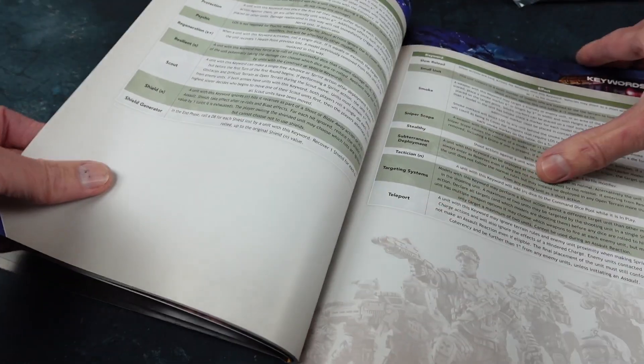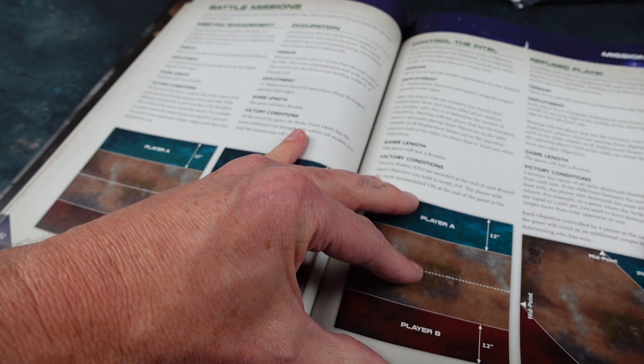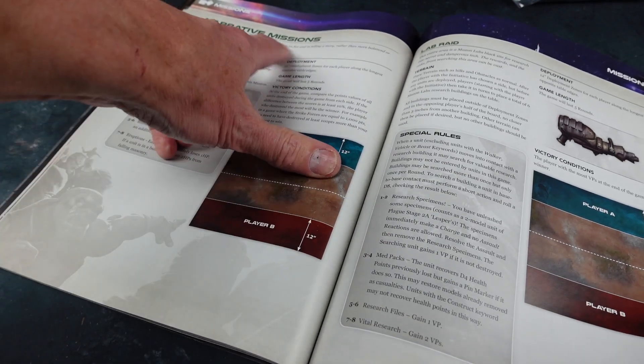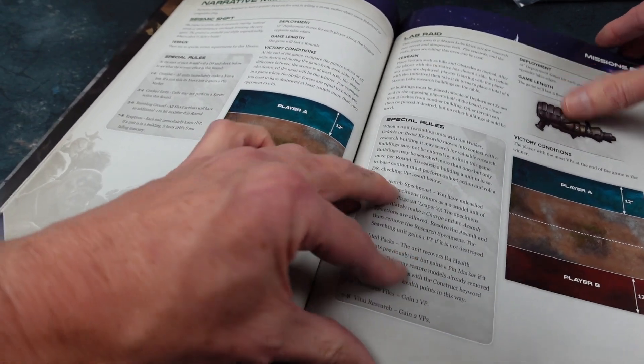There are lots of keywords for distinctive special abilities. Then we get into the missions — there's a good range, including capturing intel, holding objectives, and narrative missions, which is nice to see. Greater focus on fun and telling a story rather than balanced or competitive play — and I'm always up for that. It's all about fun for me.